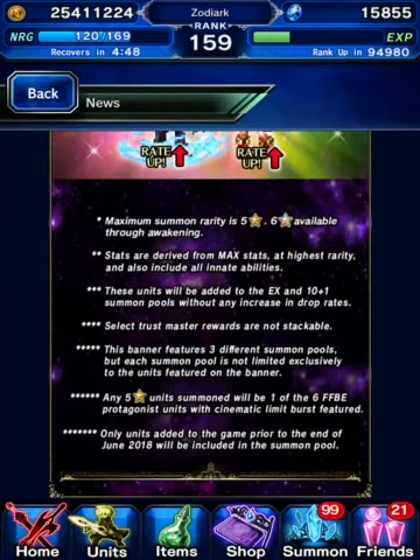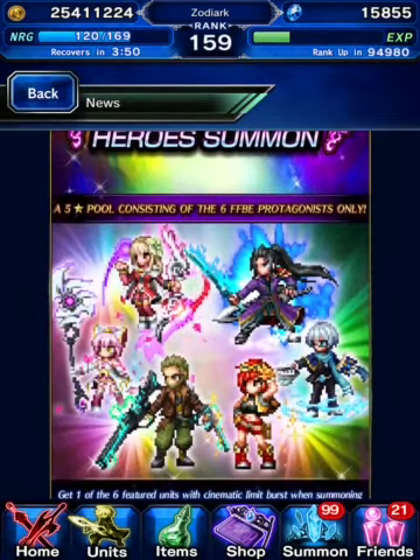Reading the disclaimers: maximum summon rarity is five to six, stats are derived at max, units will be added to the EX and one-plus, select Trustmaster rewards not stacked. The banner features three different summon pools, but each pool is not limited exclusively to the units featured — meaning you're going to get others too. Any five-star unit summoned will be one of the six protagonist units with cinematic limit burst featured. So if you're trying to get any other five-star summon, you're probably going to be out of luck. Most of these CG units are going to be way better than what's out there, except for Nameless Gunner Jake. Only units added to the game prior to the end of June 2018 will be included in the summon pool.